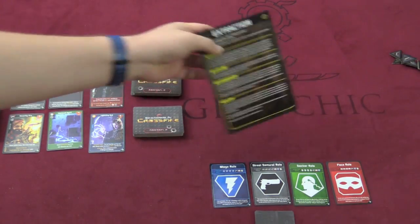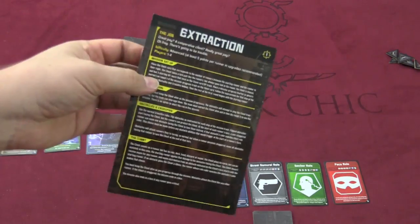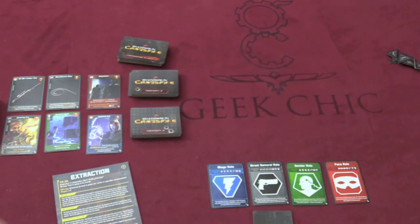What you're going to do is you're going to pick a mission. The game comes with several missions that you can play. For example, I might pick Extraction. It tells you what to do for the mission, how the mission works. This looks very complicated, but it's basically just telling you how to do things. It's not that complicated.